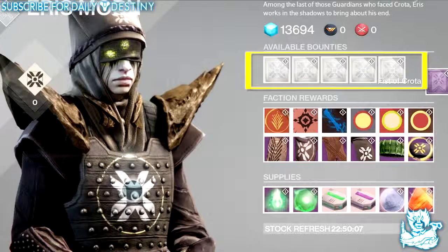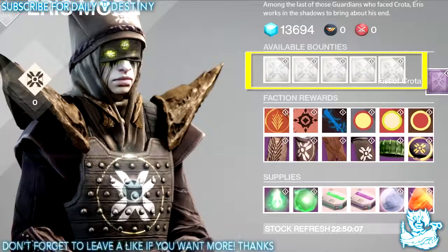As far as I can tell she has seven available bounties, and I can guarantee more will be added. The first one is called Blades of Crota - hunt the knights who serve Blades of Crota on Earth and the Moon. The second one is called Cut It Down - kill Hive using a blade sword on Earth. The third one is called Husk Reaper - collect husk shards by defeating Hive on any destination.